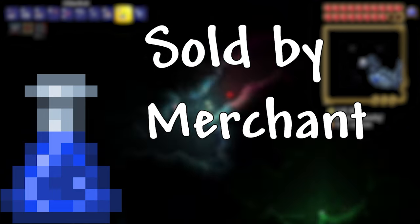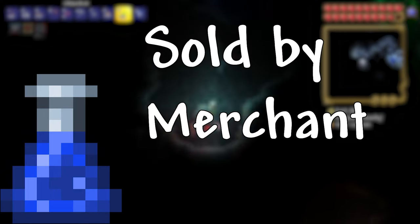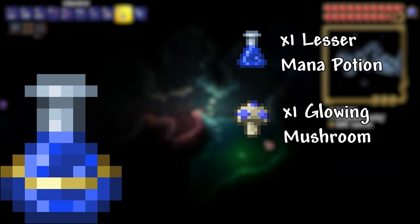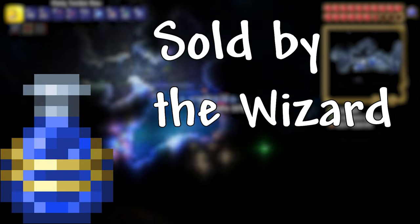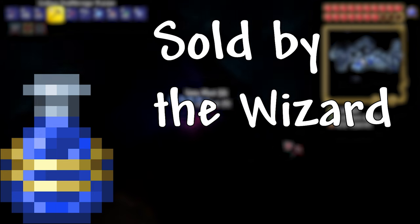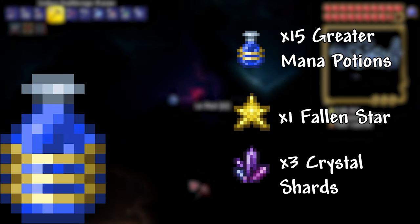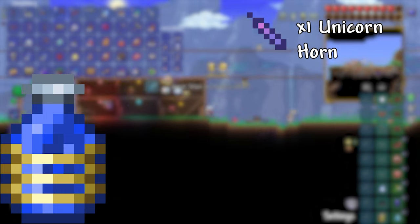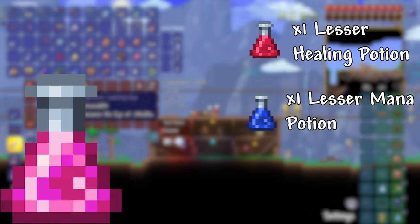Lesser Mana Potion: sold by a merchant or found as a decoration piece in the dungeon. Mana Potion: 2 Lesser Mana Potions, 1 Glowing Mushroom. Greater Mana Potion: sold by the Wizard. Super Mana Potion: 15 Greater Mana Potions, 1 Fallen Star, 3 Crystal Shards, 1 Unicorn Horn.